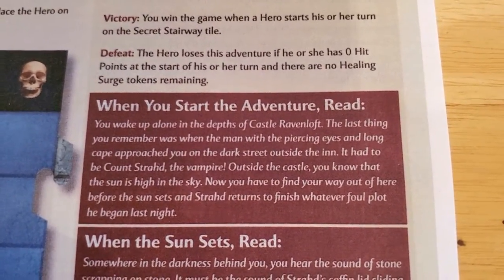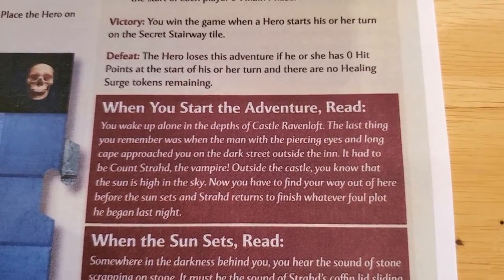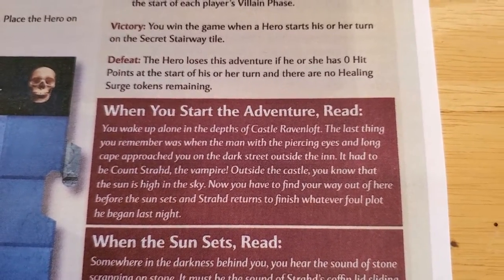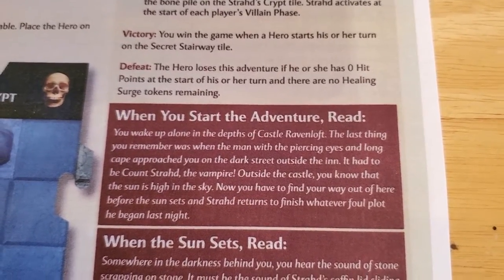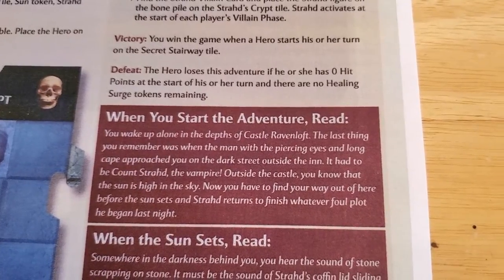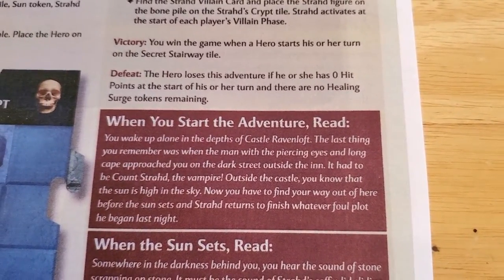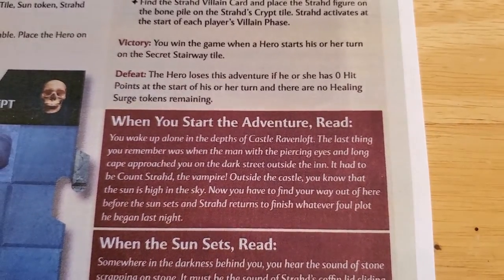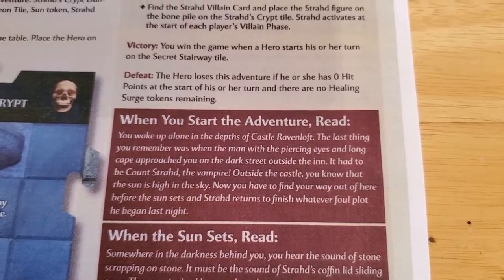You wake up alone in the depths of Castle Ravenloft. The last thing you remember was when the man with the piercing eyes and long cape approached you on the dark street outside the inn — it had to be Count Strahd the vampire. Outside the castle you know that the sun is high in the sky. Now you have to find your way out of here before the sun sets and Strahd returns to finish whatever foul plan he begun last night.